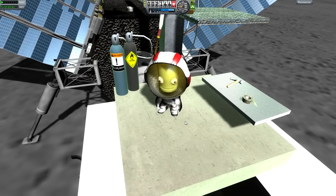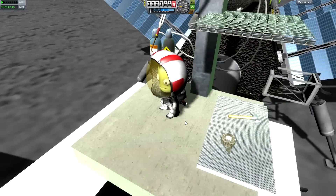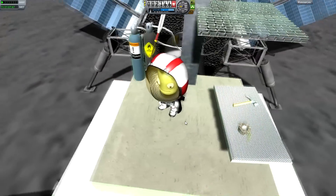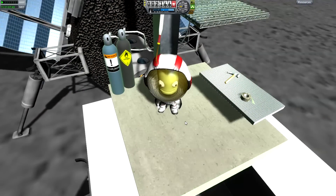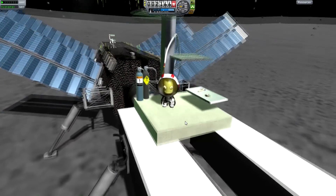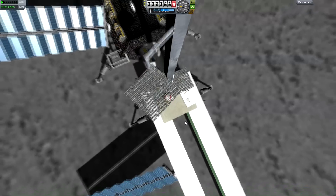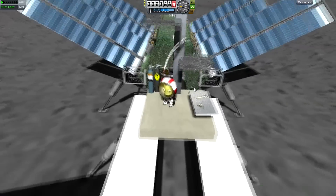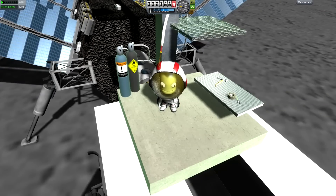Hello, it's Scott Manley here and we are on the surface of the moon on a brand new construction. You can see the hammer, the duct tape, the oxy-acetylene torches, and attached to it is a rather large construction — a tower with platforms, solar panels and all these other things you find on bases.